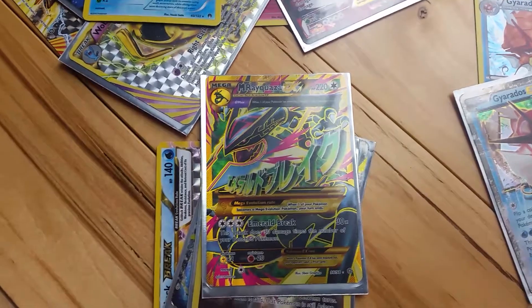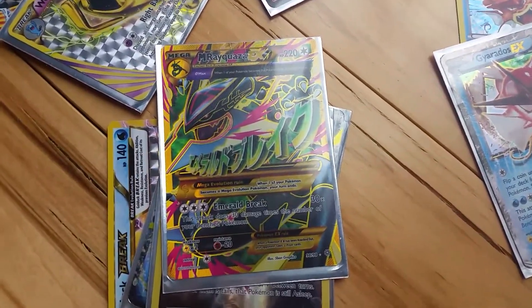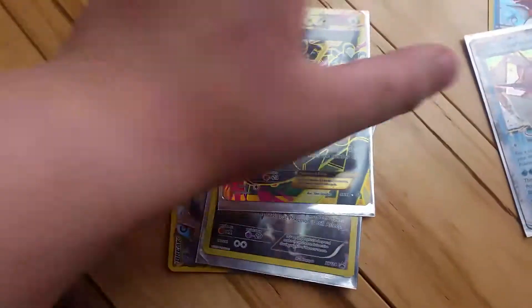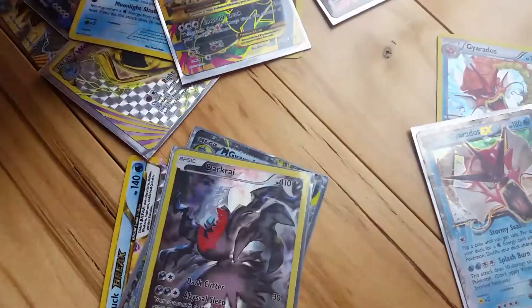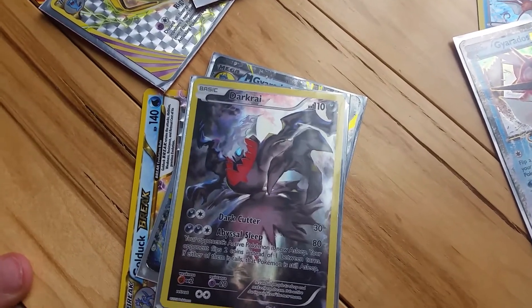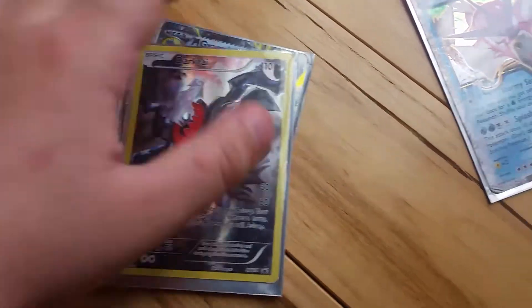This is Mega Rekwazza X, 220 health and 30 times 30 damage. This is Darkrai, 110 health and 30 plus.